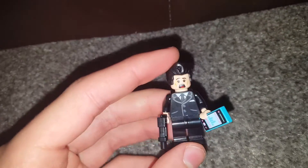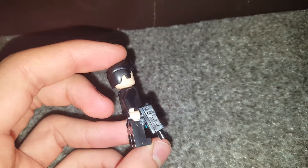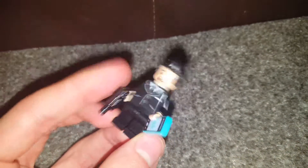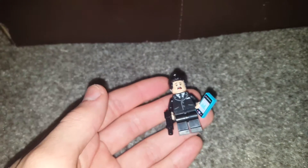I'm going to start off with the worst minifigure in this set, which is the mayor, I think he's called. He has a new phone print, a little gun, and a suit. He's got a scared face which comes in other sets, and some back torso printing. Don't know why they included this — they could have added another Overwatch hero that isn't in a set, like Lucia, because Lucia isn't in any. So they could have put him instead of this dude, but I guess they just wanted to fill a figure.